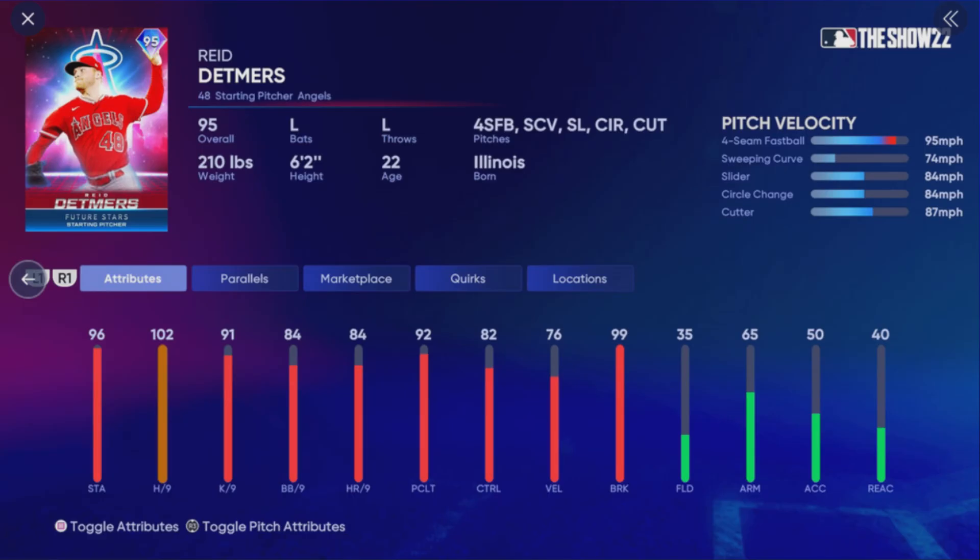So we'll talk about that as well. But here we had a few Future Stars revealed yesterday in Reed Detmers and Matt Brash. So we get an opportunity to get a glimpse as to what the pitcher's attributes might look like in this program. And both of these pitchers have a pretty good pitch repertoire.